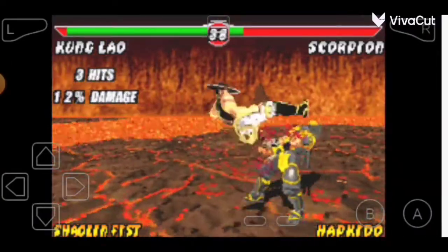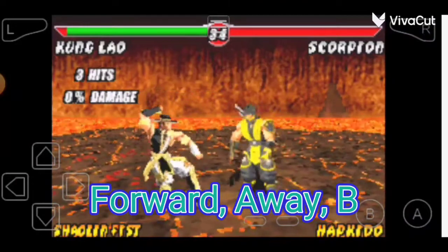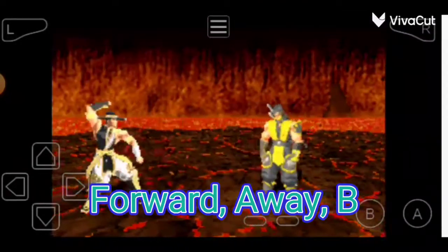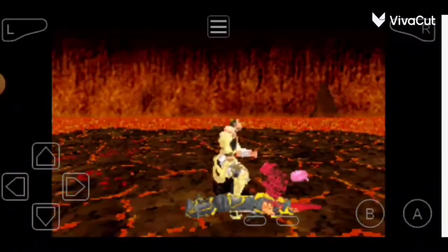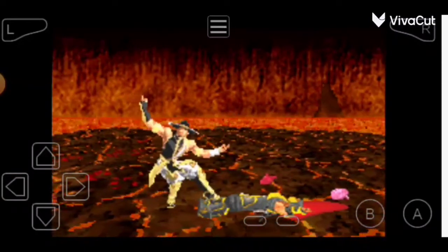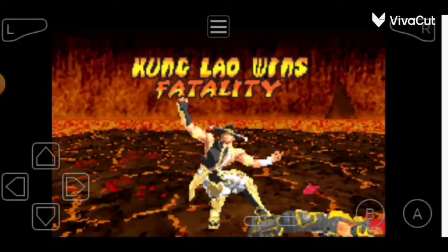The code for Kung Lao's fatality is forward, away, B. Kung Lao wins fatality.